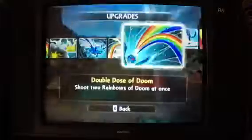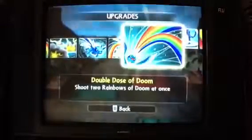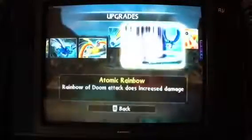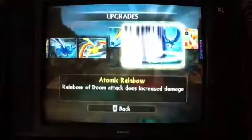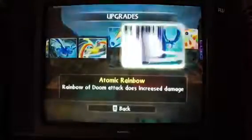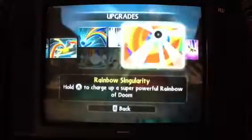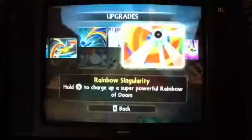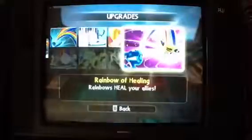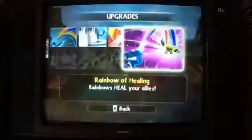It actually goes pretty much faster too. Double dose of Doom: shoot two rainbows of doom at once. In turn rainbows — Rainbow of Doom attack to increase damage. And this is awesome. Rainbow satellite: hold the attack button to charge up a super powerful rainbow ball of doom that damages very quickly. This one I won't be able to show you in this video.